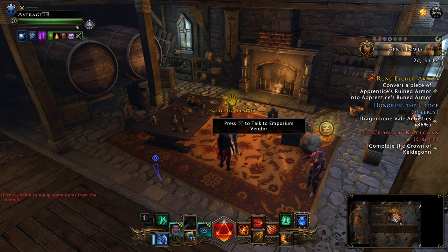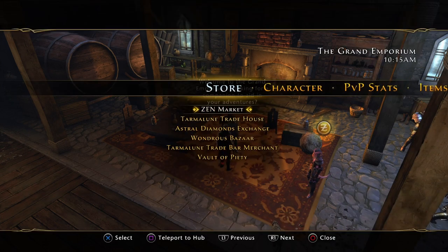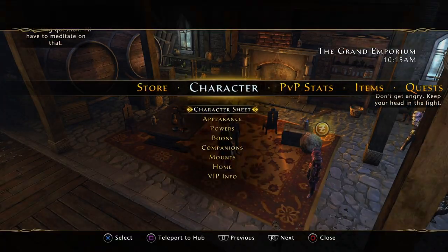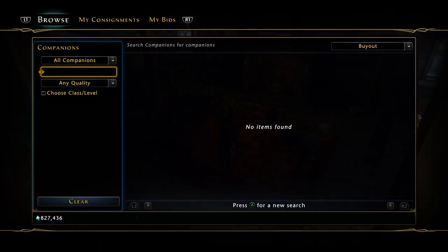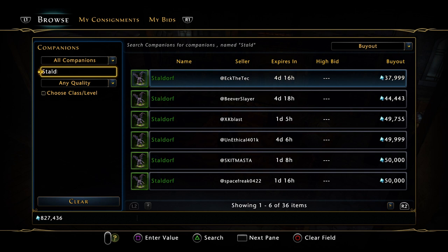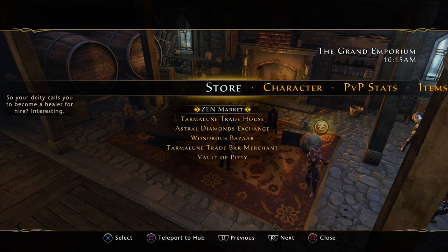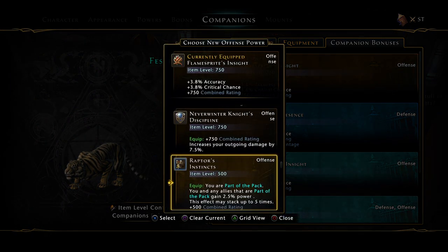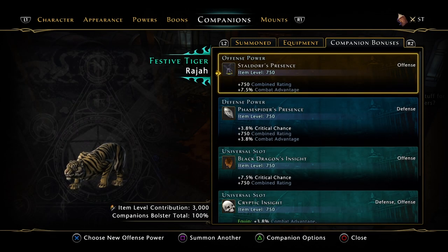So summon companions are out of the way. Clicking over to the companions tab, we have the Flame Sprite. The reason I labeled this as an alternative is because you can use the Staldorf — however it drops in an event. But you can also get a Staldorf from Juma for only 40k, so the Staldorf is probably a good bet and you don't really need an alternative. Let's put the Staldorf back in this slot — that'll up your Combat Advantage by 7.5, which is one of the most important stats in the game.